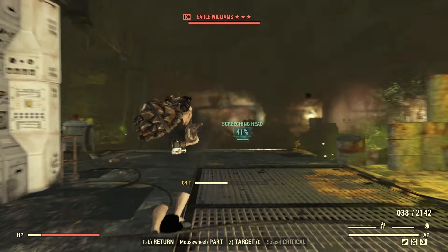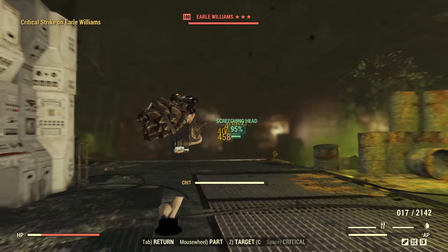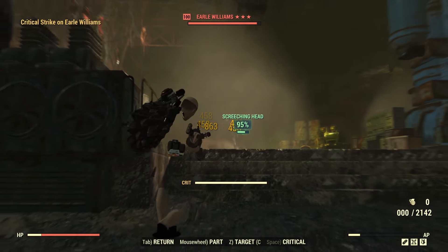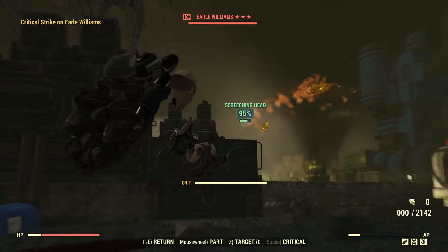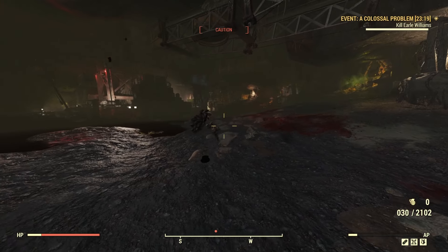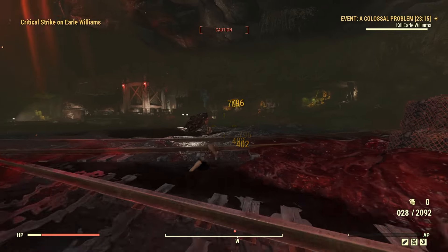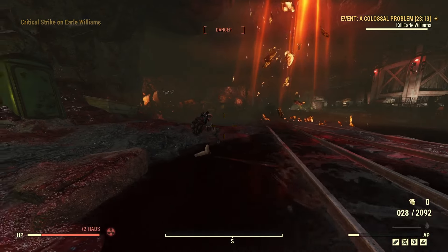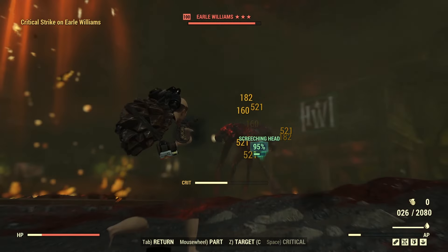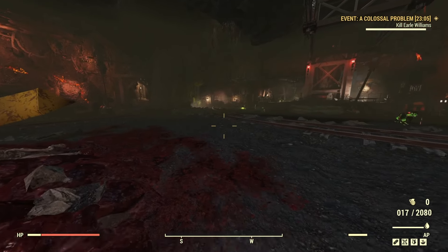Our first shot: we're hitting for 458 base damage, 796 for our crits, and 863 in sneak. It has gone up because of tenderizer and follow through. As you can clearly see, we're hitting pretty hard compared to live servers — we're not hitting 400s with the quad on our initial shots. Maybe 100 or 200 on live. And our crits would normally hit for roughly around the same.